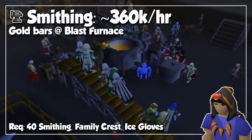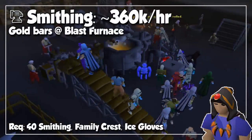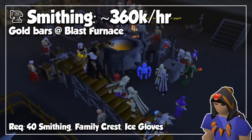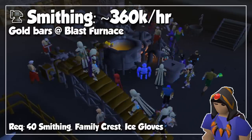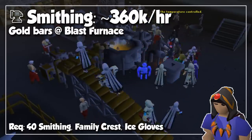At level 40, you can smelt gold bars, and if you do it at the Blast Furnace in Keldagrim, and with decent clicks, you can reach experience rates of around 360,000 experience per hour. If you are going for rank 1 gained in 24 hours, make sure to do it while you're in the toilet so you don't even have to stand up to go to the bathroom and waste precious clicks.